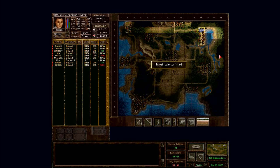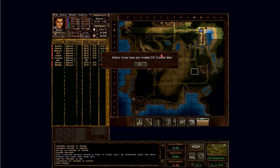After that we'll try to capture the SAM site. Maybe before that we'll try to go around the SAM site, because I again forgot to disable the reinforcements. I will do that next turn.